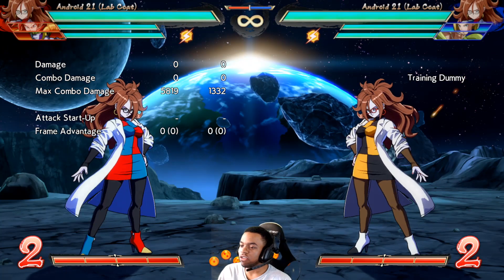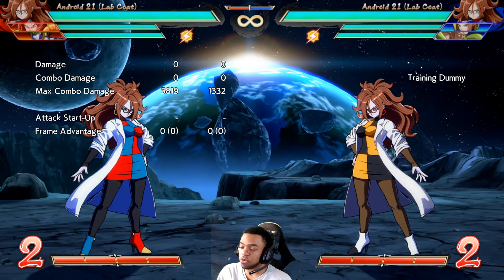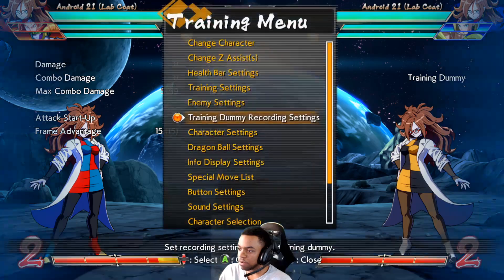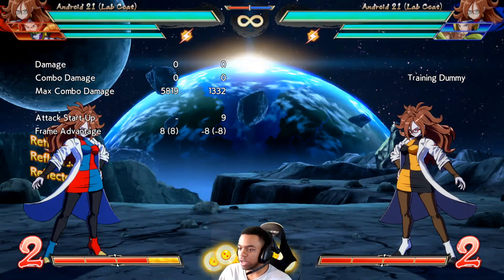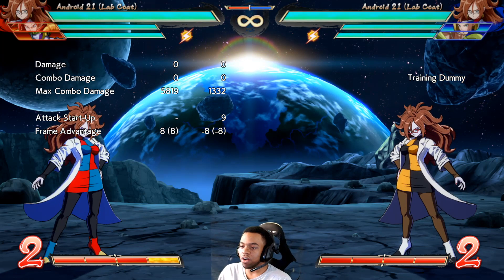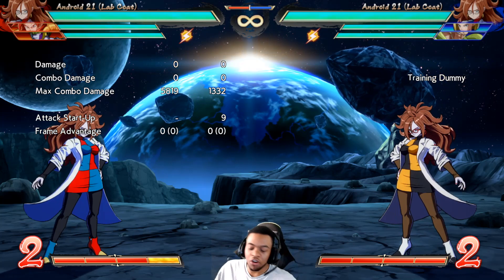The next two nerfs deal with both of her spins — her 236H and her 214H. They are now changed to Ki Blast property, meaning that if you block them you can actually reflect in the middle of them. For 236H she is minus 15 if you reflect in the middle of it, and for 214H, the anterior spin, she will be minus 8 if you reflect it. This is extremely important because even with assists, and especially by herself, she can't throw this move out and just steal a turn — she has to be very careful, and you have a lot more defensive options, effectively crippling her neutral.